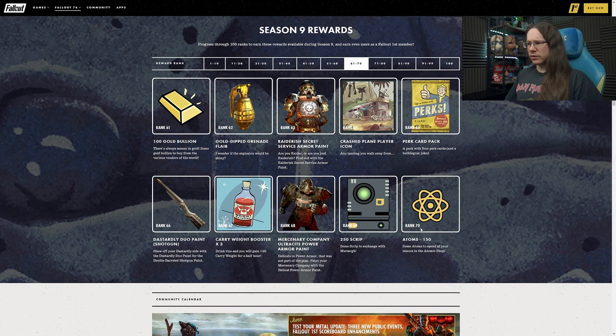250 script at Rank 69. At Rank 70 another 150 atoms. The script itself is kind of less valuable - I think they're probably better off ditching the script and just giving us legendary modules instead. Because most people are just going to run after the vendor and turn it in for modules anyway - it's just adding an extra step we don't really need. With the exception of Vault Steel if you're going for the Strangler Heart Power Armor, there's not really a whole lot of use for script other than buying modules.